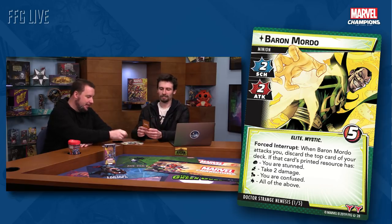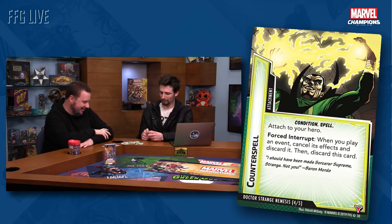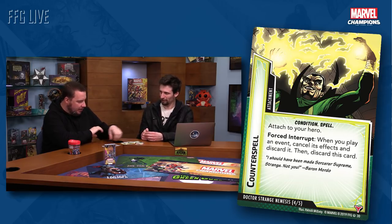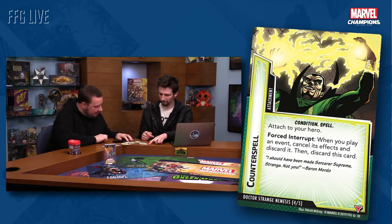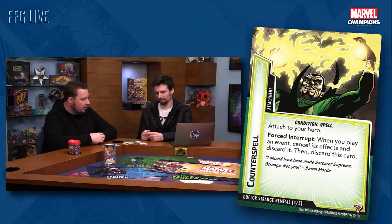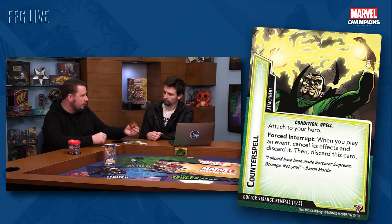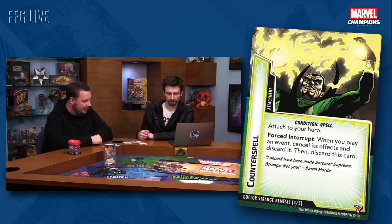Let me read Counterspell. This is an attachment — condition and spell. Attach to your hero. Forced interrupt: when you play an event, cancel its effects and discard it, then discard this card. The invocations do say they're events, so yes, it works on invocations. It's just going to cancel whatever you try to do. And importantly, once this is shuffled into the encounter deck, it could be the Captain America player or the Black Widow player who draws this card — so he's going to counter your stuff too.